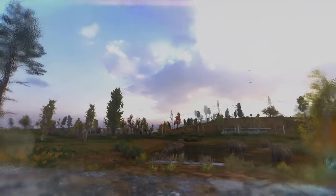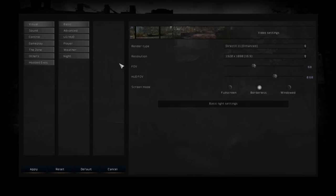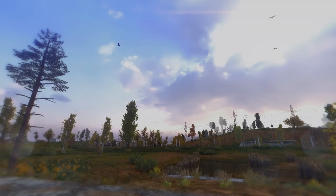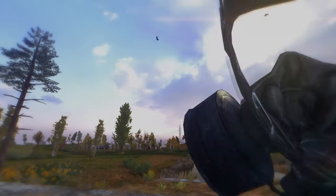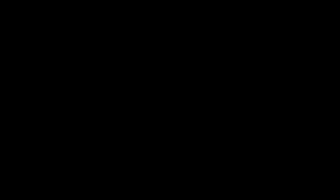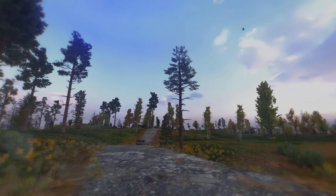Another option that tanks FPS is the mask overlay. Go to Visuals and Player Options and you will find the mask overlay settings — turn them off to gain more FPS. I sometimes turn this off as well because I don't like the blurriness it adds to the screen, and it can negatively affect streaming and content quality.